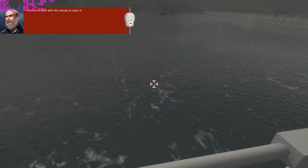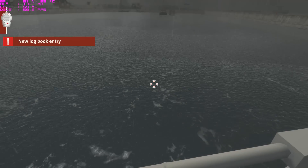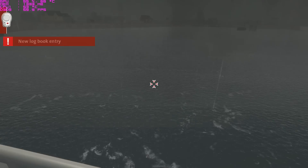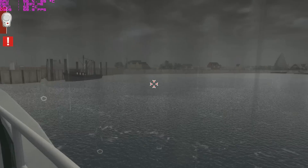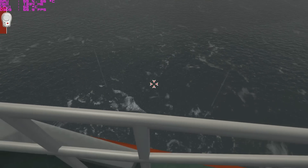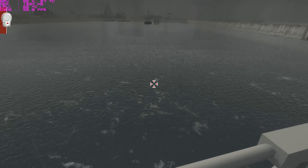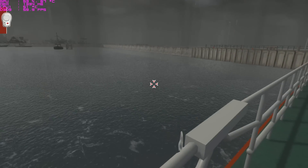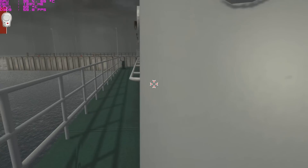Click on a door with the mouse to open it. Well, the graphics are set on ultra, but this isn't really a game for beautiful visuals — although the water looks really, really good. So let's go to the cockpit. Let's head off.